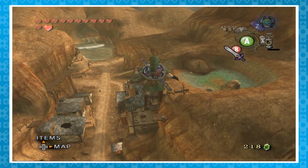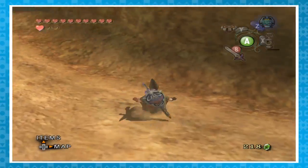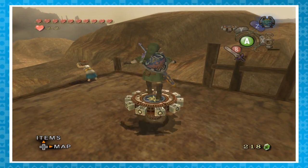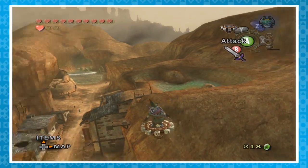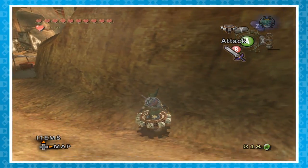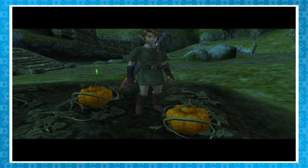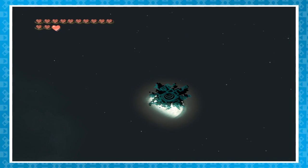Fall damage isn't all that bad in this game, but here's a way to avoid it: in the latter parts of the game, once you have the Spinner, jump on it and then leap into the void — this way you won't take any fall damage, but keep in mind you cannot activate the Spinner mid-jump. The pumpkins in Ordon Village can grow if you pour some water from a bottle on them, which will make them drop better items. The night sky over Hyrule is an accurate representation of the real night sky — or at least I think it is.